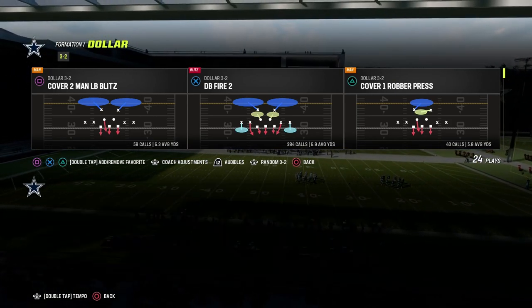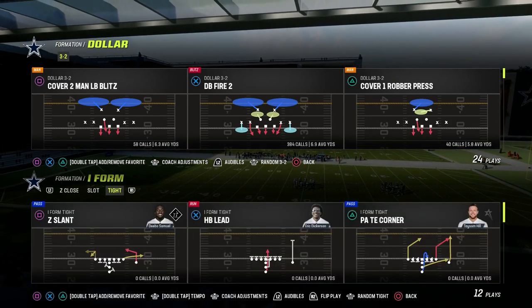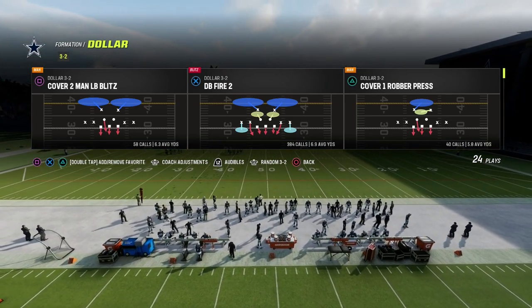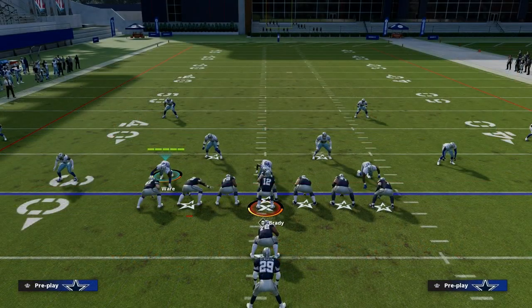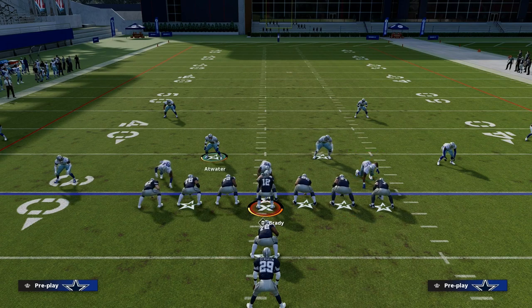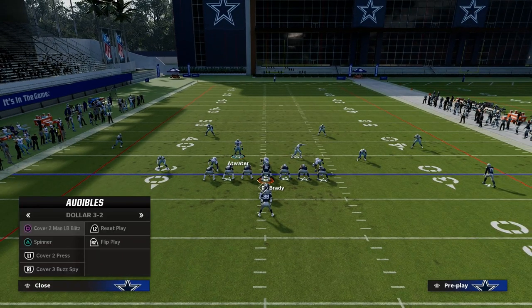I believe there are five keys to effective defense in Madden. The first is you have to have some kind of blitz threat. The second is you have to have good coverage adjustments from formation to formation. The third is you have to have great run defense. The way we're going to stop the run from an under center perspective out of dollar is we're going to audible over to the spinner play.